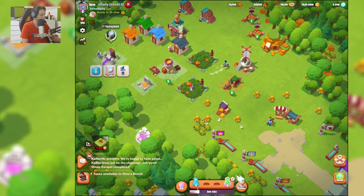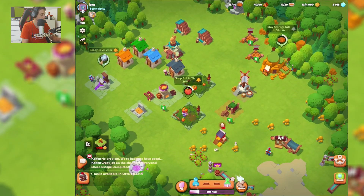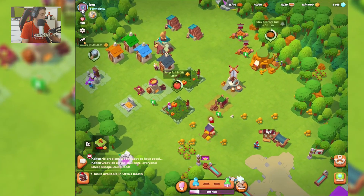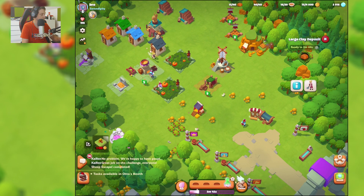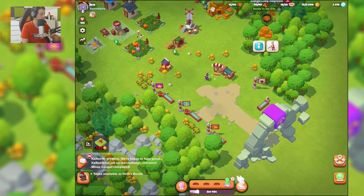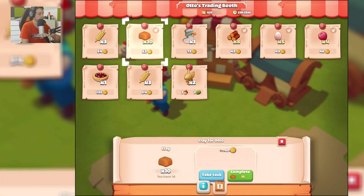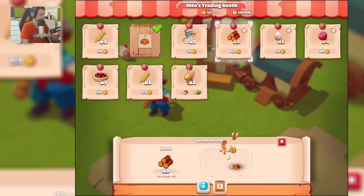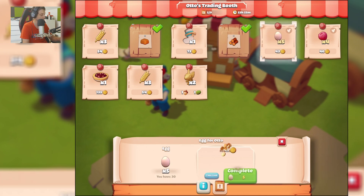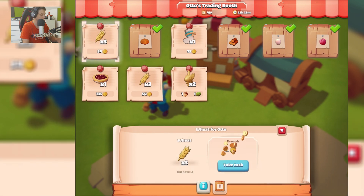As you can see, one person there is doing nothing. So what we should do here — let's gather clay because I don't have that much of it. And let's concentrate on completing this task and collecting coins, because I don't have that many.